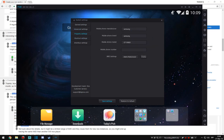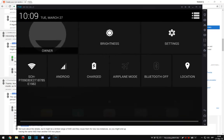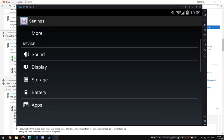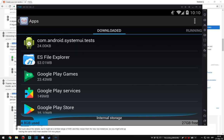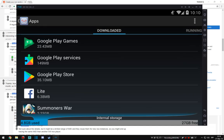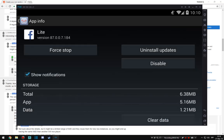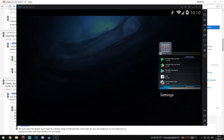I guess everyone has different property settings. You don't have to copy my settings, but as you can see you can create and it will change your device. If you go to settings, we can go to apps. As you can see, I have Android system, S File Explorer — I think I can uninstall that but I don't bother — Google Play Games, Google Play Services, Google Play Store, Facebook Live, and Summoner's War. Let me just launch Summoner's War so you can see how it works, how it boots.